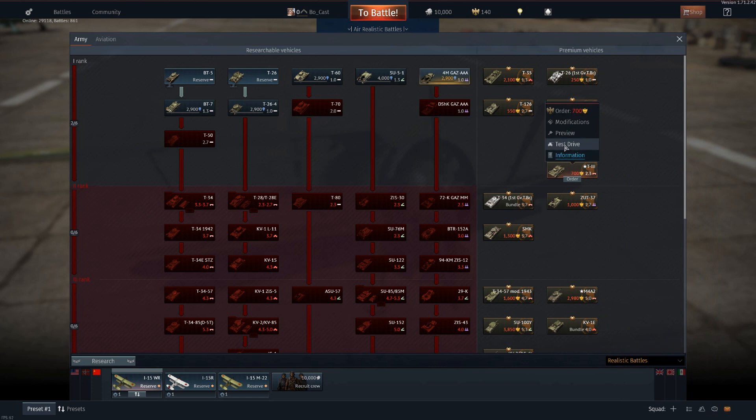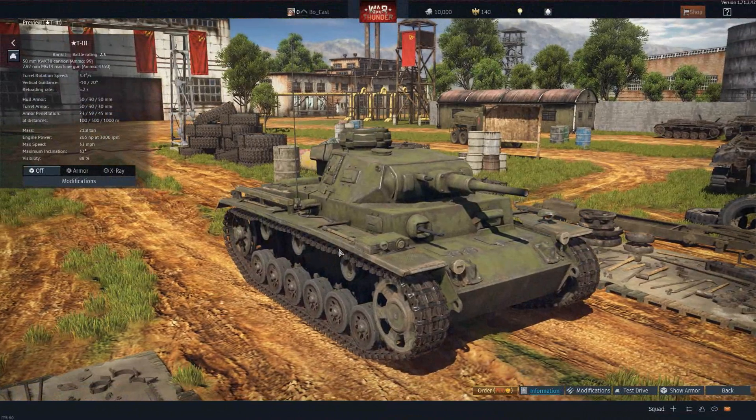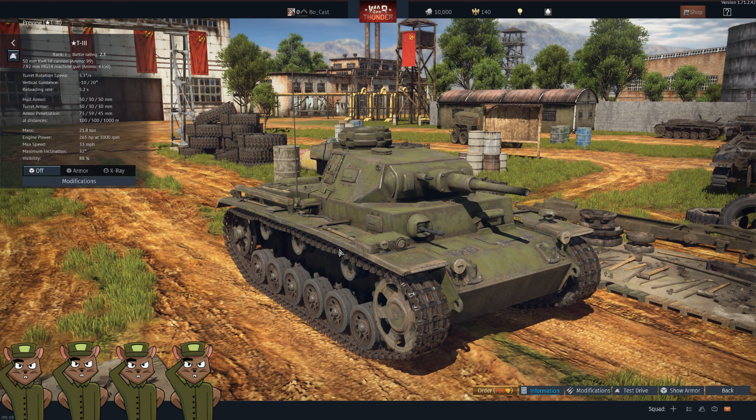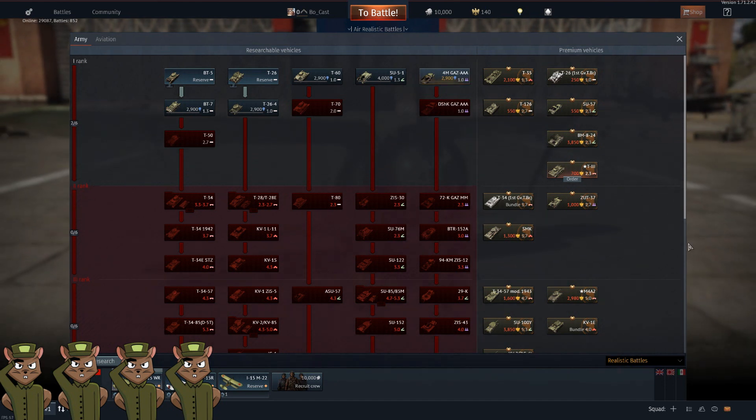After that we have the T3, which is just a Russian-captured Panzer III painted fabulous green for 700 Golden Eagles. I will give this a squirrel rating of four all day long — this is a great little tank, a lot of fun. It slots into the German tech tree and can round out your Russian 2.3 lineup quite nicely. It's got that punchy 50mm with access to an APCR round that will go through anything it faces in a full up-tier, and a normal shell that handles anything at or below its tier.